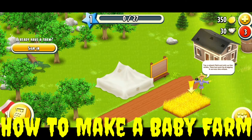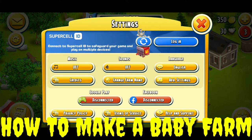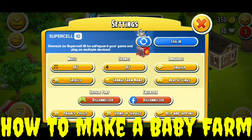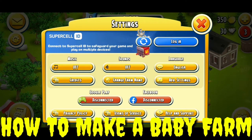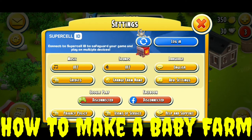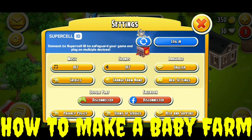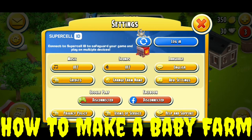You have to tap on Settings again and then you must log in with a new Supercell ID. You have to make a new Supercell ID — it won't take much time. You can make a new Gmail, Yahoo, or Hotmail. You have to try to save that level — if you save it with a Supercell ID, Gmail, or Facebook, the game progress will be saved. Otherwise your game progress will be lost if you shift to your main account.